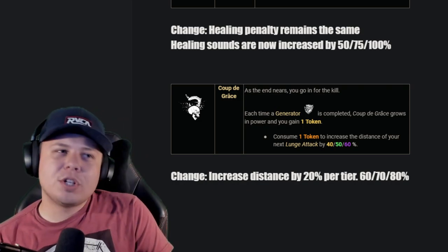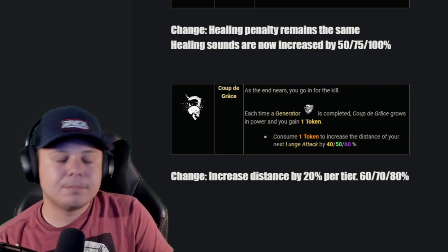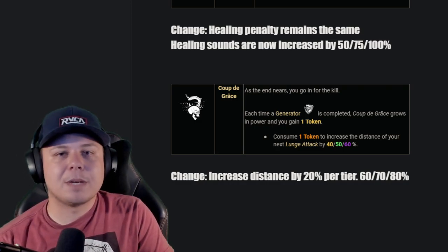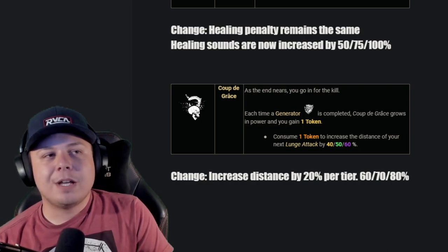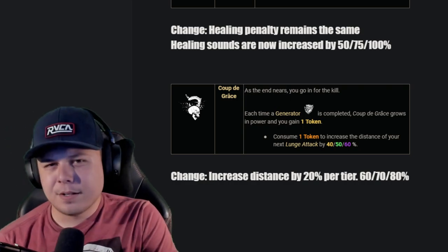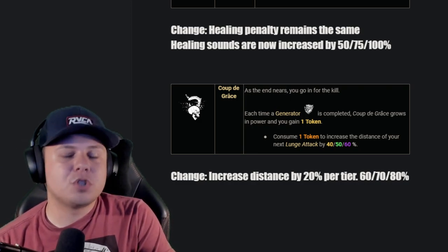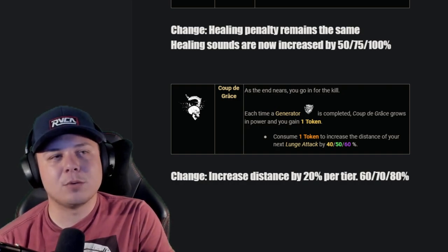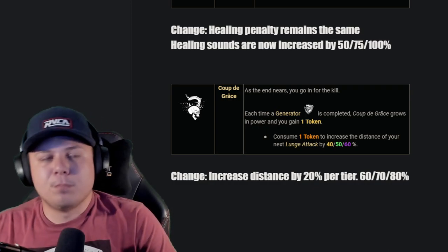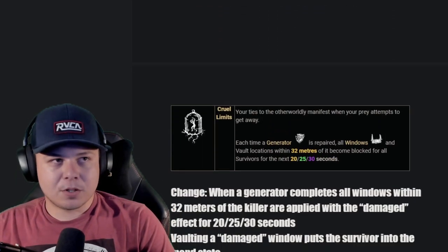Coup de Grâce: whenever a gen completes you get a token, and your lunge distance goes up by 60% whenever you use a token, up to five tokens in a match. I want them to make it increased by 20% per tier — it was initially 100% in the PTB but they nerfed it to 60. Because of how few tokens you get and how dependent it is on gens actually being completed, I think upping it to 80% would be fine. You're losing the game in order to get your perk to work, so it should be a little stronger.